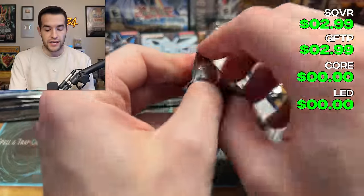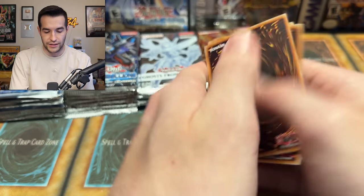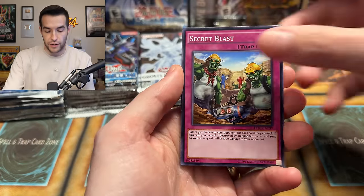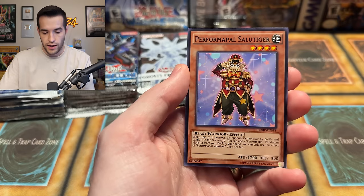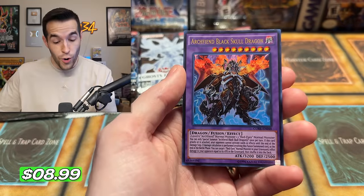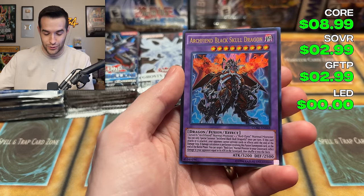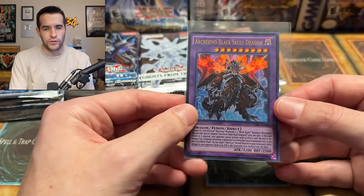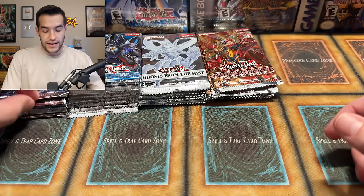Clash of Rebellion pack two: Flame Eater, Ignite Squire, Real Mage Bergamont, and an Archfiend Black Skull Dragon — a very nice ultra rare pull. That is a really awesome artwork. You can also get it in Ultimate, but this is a beautiful card. Nice addition there.